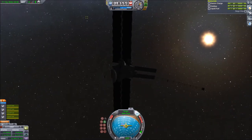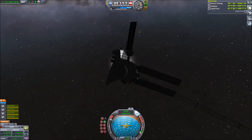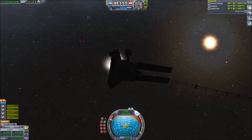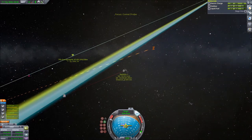Now we've cut the ion engines and jettisoned the ion-powered stage, and I'm using the very tiny radially-mounted engines — I think it's the Spider — to do the actual final rendezvous and then the docking.